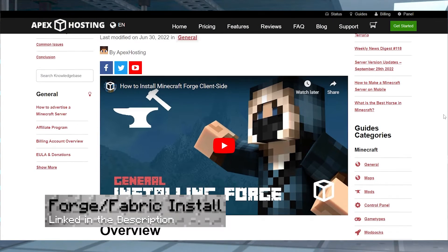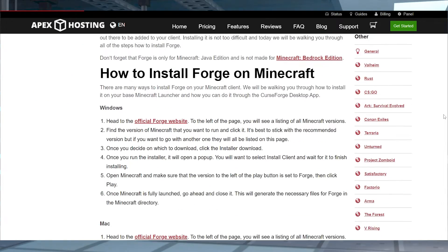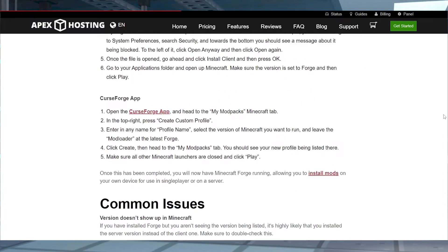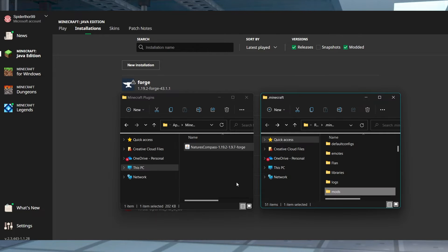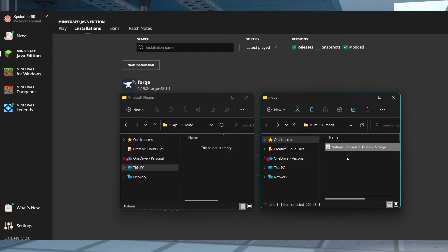Before we start playing, we also need to download the mod onto your computer. First, install Forge or Fabric — we have guides to help if you need to know how to do that. Afterwards, open up your Minecraft launcher and then access Installations at the top. Hover over your installation and then press the Open Folder button. In the file browser, find or create a mods folder, then enter that folder and paste the mod here.